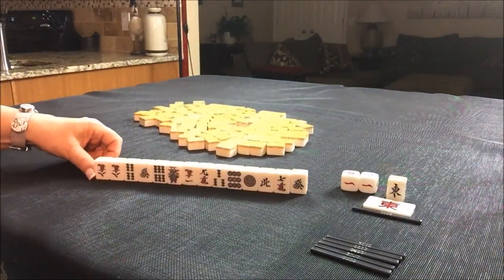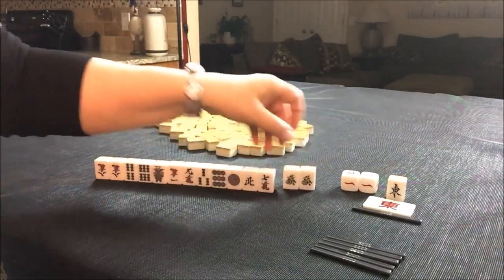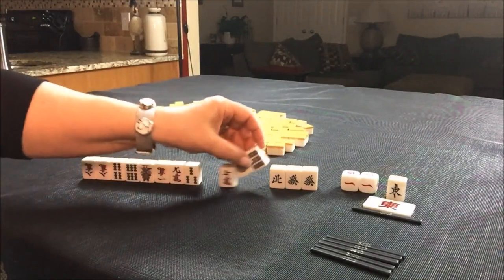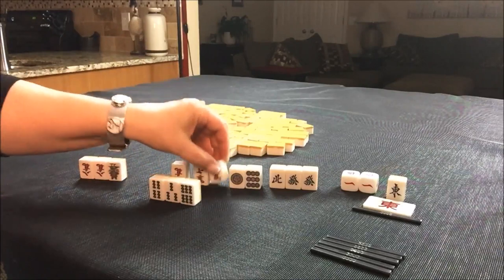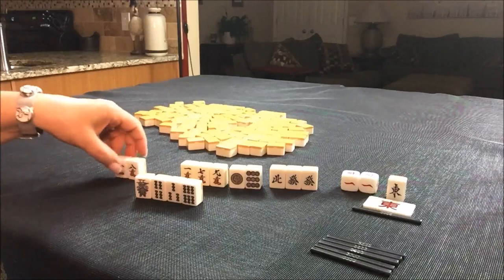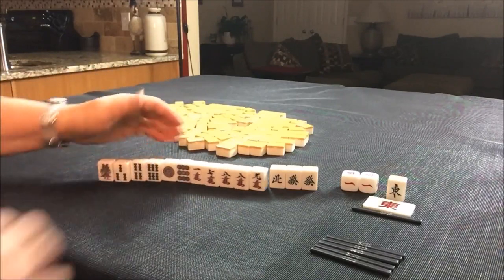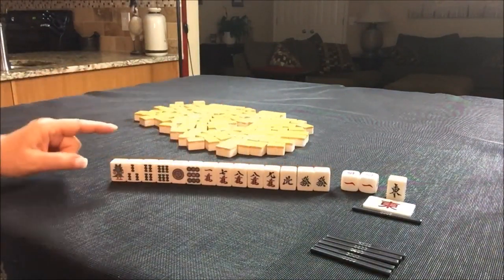So what do we have here? We have a pair of green dragon, a north, a one and a nine dot — that's it, one and nine dot. Here's a few bams. There's a nine crack, one crack, one bam. There's a pair of eight cracks. So we do not have Dora.